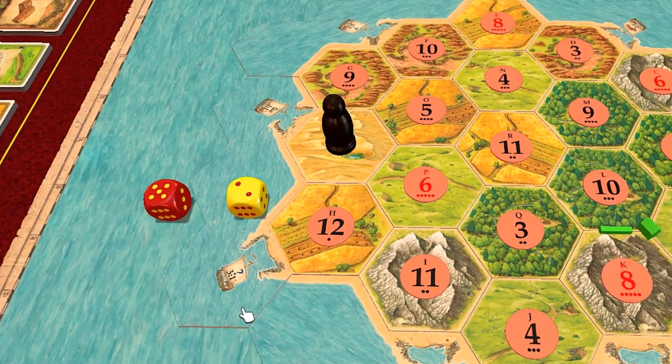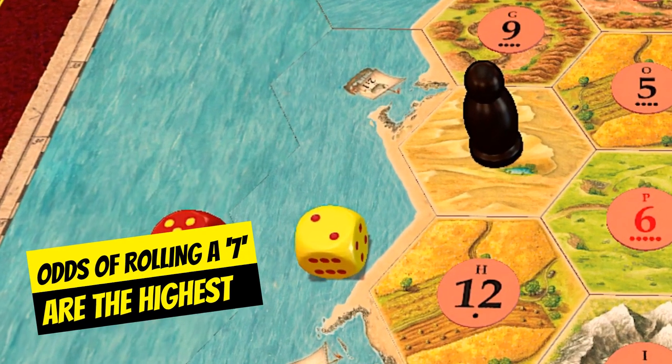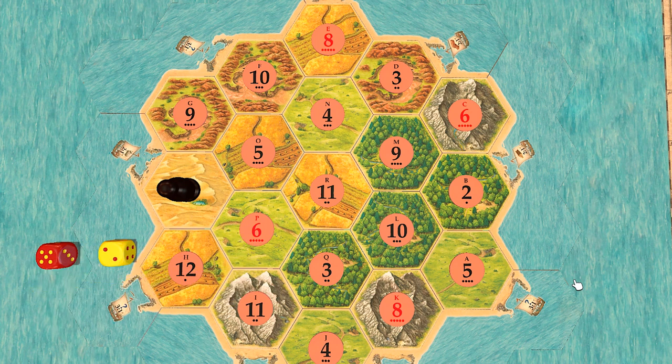And so on and so forth — the most likely roll is seven because there are so many combinations. So let's get back to those dots. If you've been paying attention, you may have already realized that the dots represent how many combinations you can roll those numbers out of 36.